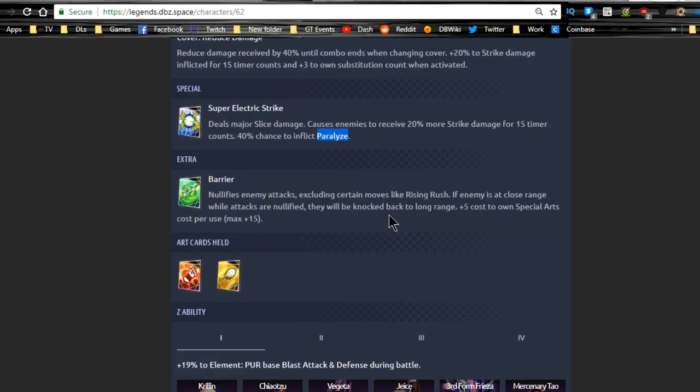His special deals major slice damage, causes enemies to receive twenty percent more strike damage for timer counts, and has a forty percent chance to inflict paralysis — that's awesome. His extra is the barrier, which nullifies enemy attacks excluding certain moves like Rising Rush. If the enemy is at close range while attacks are nullified, they get knocked back to long range. There's also plus five cost to own special arts cards per use, up to a max of plus fifteen.